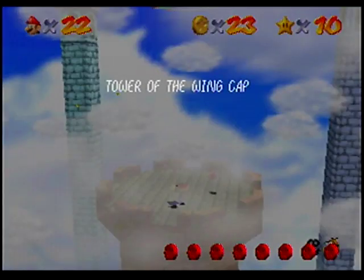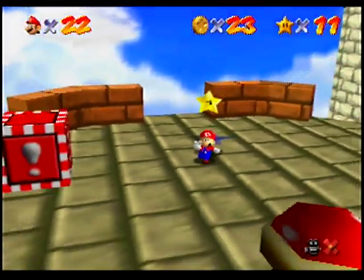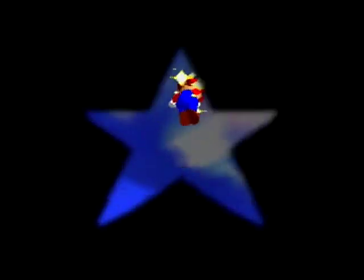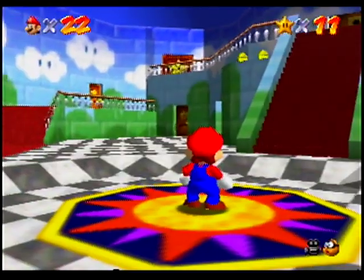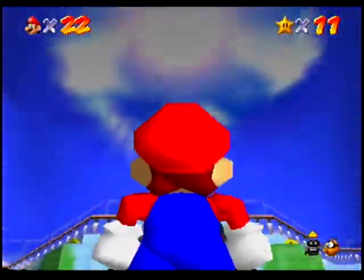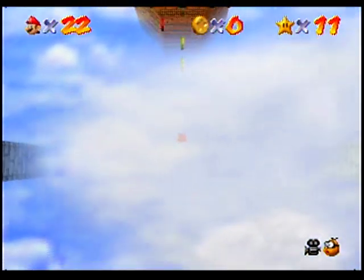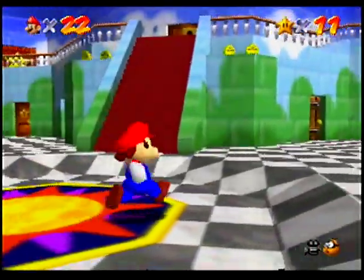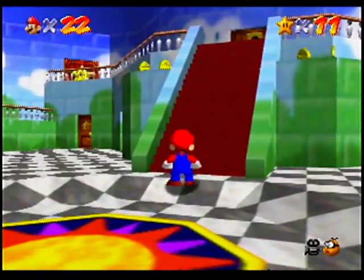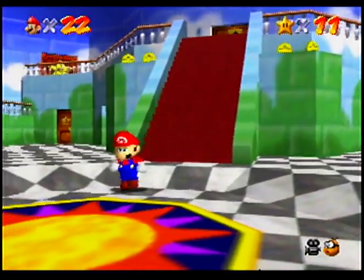And now we can get the star — Tower of the Wing Cap. And this is another one of those levels, like the Vanish Cap under the moat thing, where if you fall off of it, you don't die. Yeah, the light's gone, but you can still go into that level by looking up into where the light was. Anyways, we're up to 11 stars now.